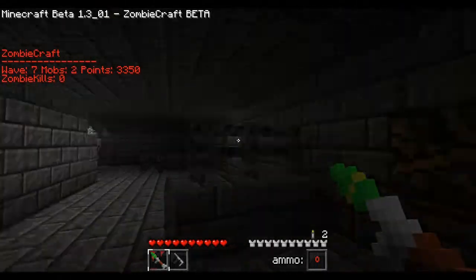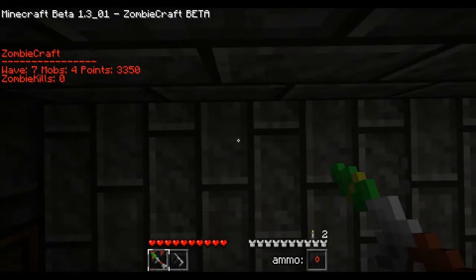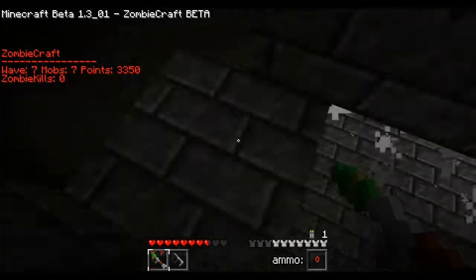Here we go. You're going to come to this spot on Nacht der Untoten where the roof is open. You're going to need a Panzerfaust and full Juggernaut, and shoot the ground.